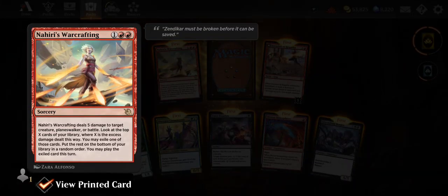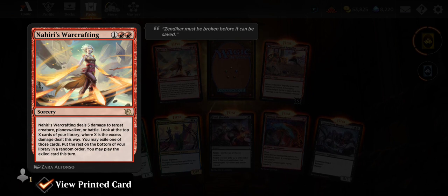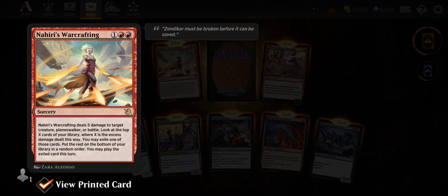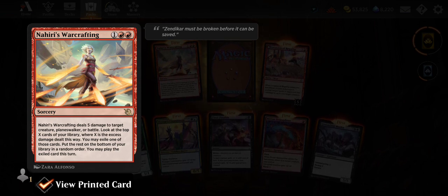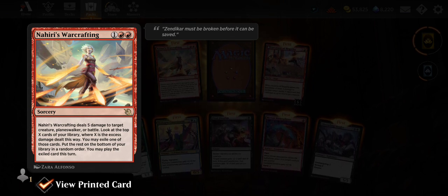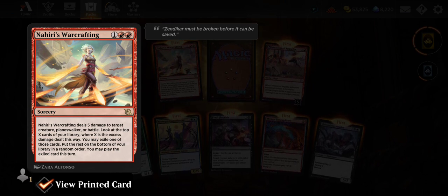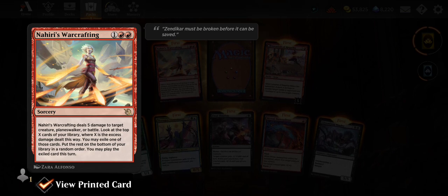Here's Heroe's Warcrafting — deals five damage to target creature, planeswalker, or battle. Look at the top X cards of your library where X is the excess damage dealt. You may exile one of those cards, put the rest on the bottom in random order, and you may play the exiled card this turn. So it deals damage and then you get impulse draw for the excess damage — that's pretty cool.